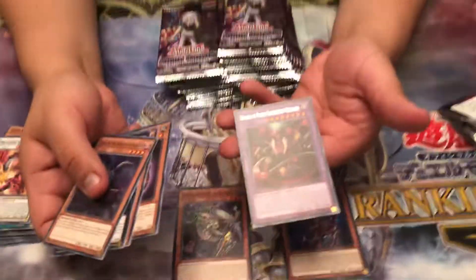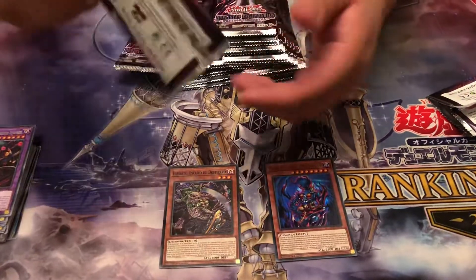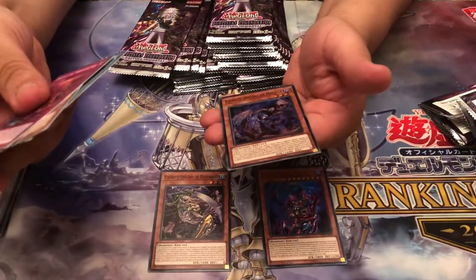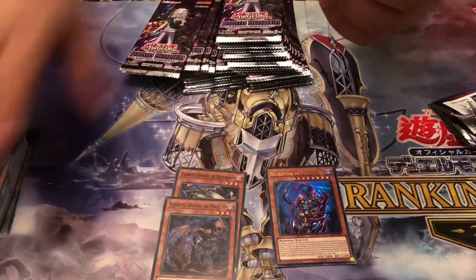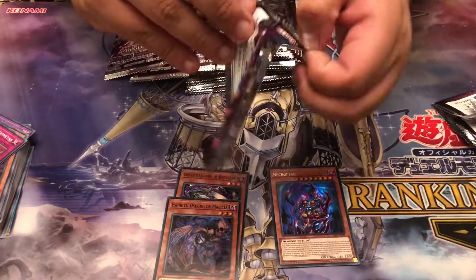Oh, I like that too — in Spanish. Dragon de Fision. And I can't pronounce it either. Cracking this box. Oh, another Espirito de Malasia. So we got two of the Espirito Oscuro, and that's for the Fiends.